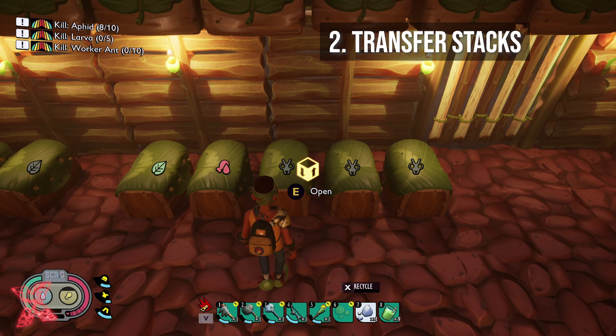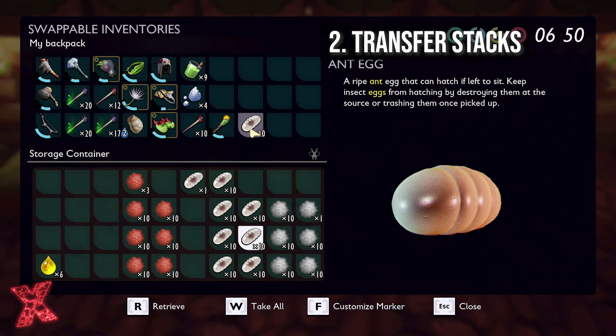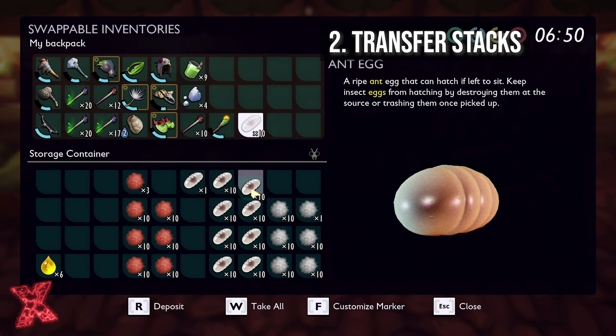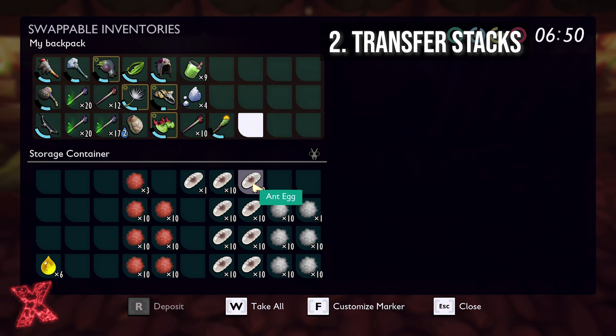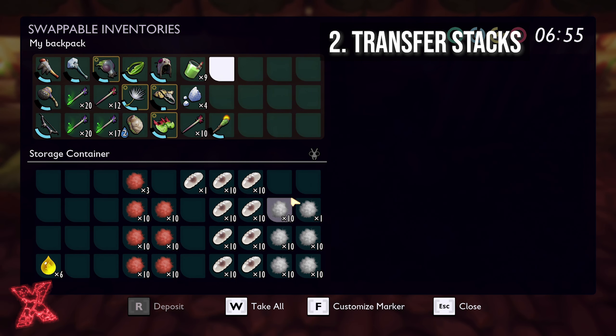The second simple feature I would like to see added is being able to transfer a stack. For example, I have ant eggs here — I've got 10 of them. I cannot transfer that entire stack without dragging it. On mouse and keyboard this isn't too bad, but if you're on controller this is going to be a pain. You can transfer one at a time, but what I'd like to see is maybe press T on your keyboard to transfer the entire stack, and a keybind on controller to do the same thing.